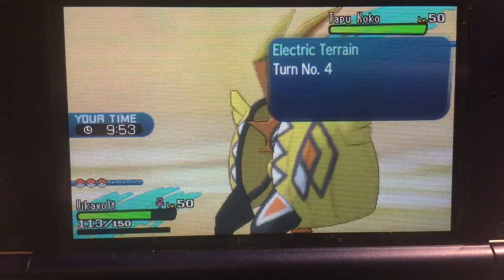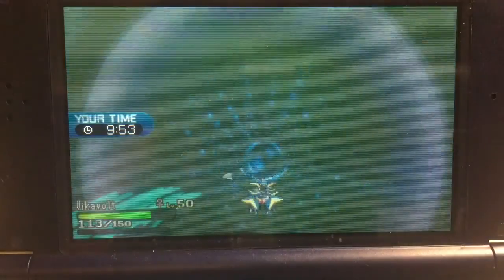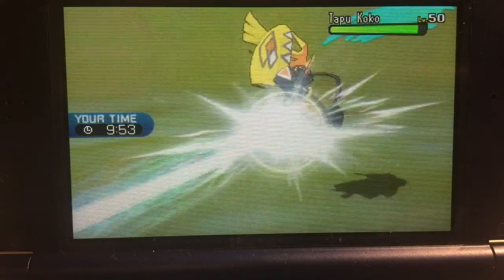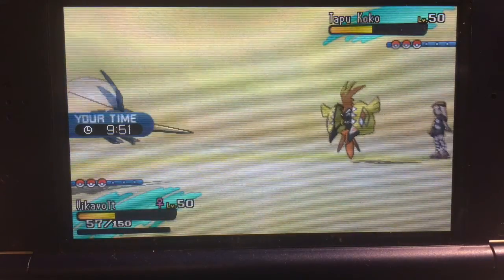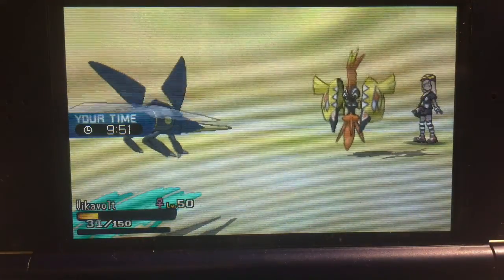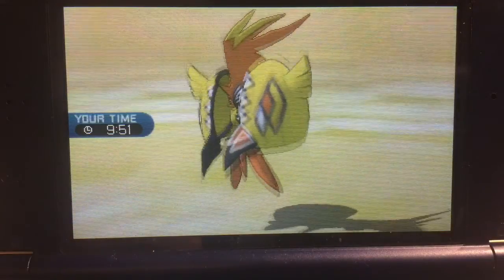Nature's Madness. I have a feeling this thing isn't even trained up well in the move pool. That is pretty good damage and we get the special defense drop — that's pretty nice. Nature's Madness won't kill because it only does half the remaining health. Ripped Tapu Koko — what do we have next? He's really taking his time.